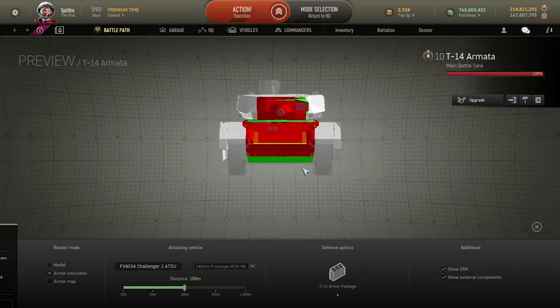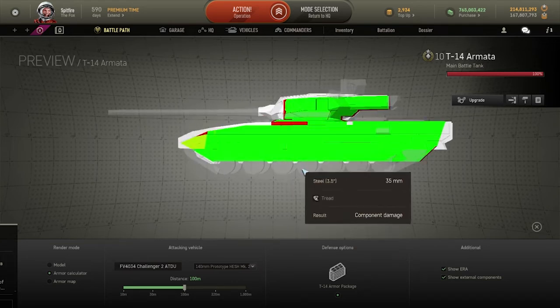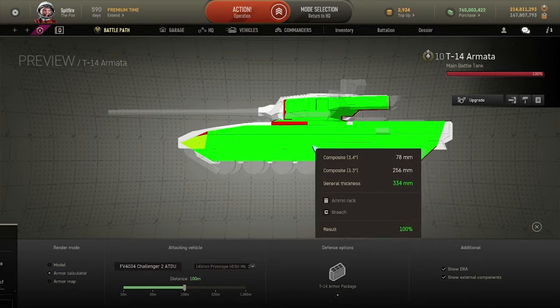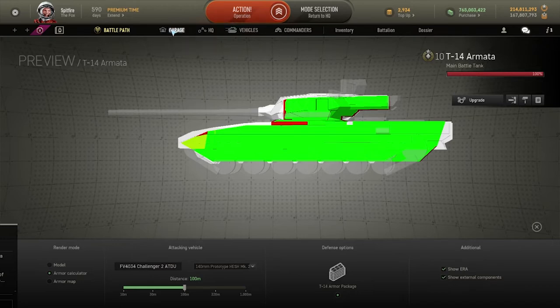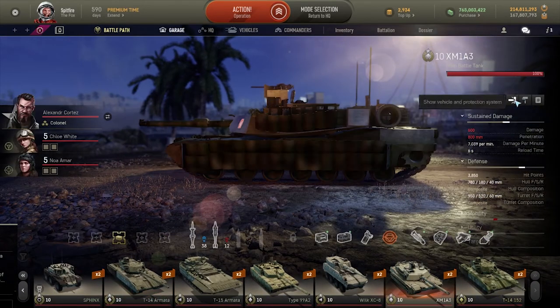You can actually penetrate the Armata with HESH in the lower hull and lower turret. If you can get to the side of them with HESH shells and the 140mm, you can seriously ruin an Armata's day by shooting it in the side here — it will almost always result in an ammo rack.